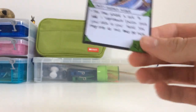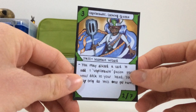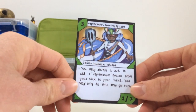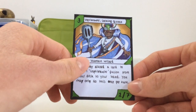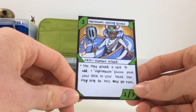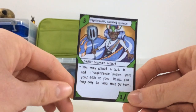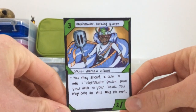The last card I've got is the nature type. I don't have enough green markers to finish off this card, so I need to get some more. But it's a Vegetabrawler — a nod back to one of my older card games, Cooking Queen. This is meant to be the boss monster, and it costs three. It's a skill type human wizard. You may discard a card to add one Vegetabrawler fusion from your deck to your hand — you may only do this once per turn. It has two attack and seven defense. This one's really good for fetching out the cards you need to make fusions, which is the main theme of the Vegetabrawlers.